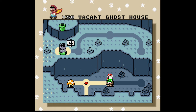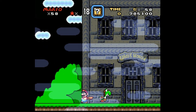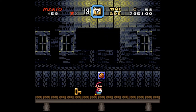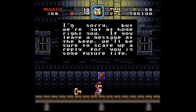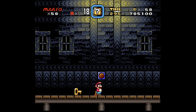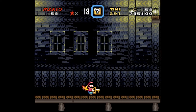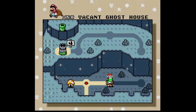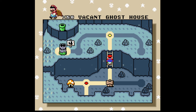Anyways, on to the Vacant Ghost House, which has two exits of course because it is a ghost house. This one has a message: 'I'm sorry, but we're not at home right now. If you leave a message at the beep, we'll be sure to scare up a reply for you in some future life.' So yeah, Vacant Ghost House. The key was hidden in the background there outside the window — I meant to show it first, but I flew straight into it. So yeah, that's the secret exit.